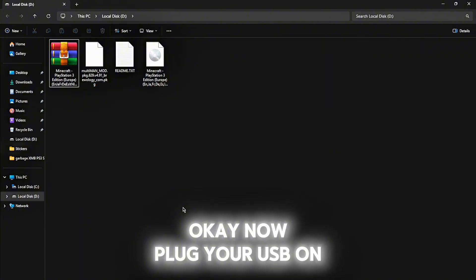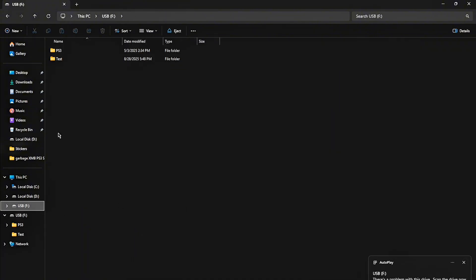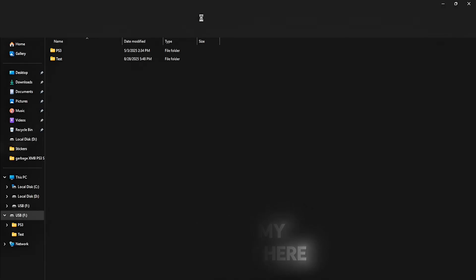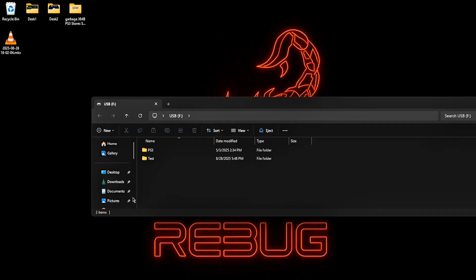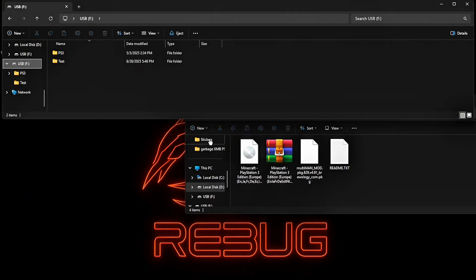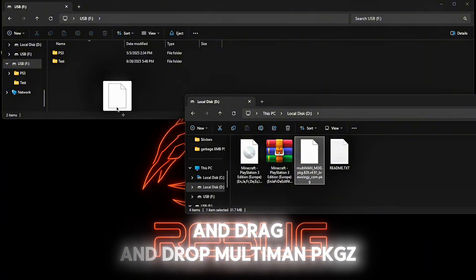WinRAR and extract here. Now plug your USB on your PC. That's my USB right here.